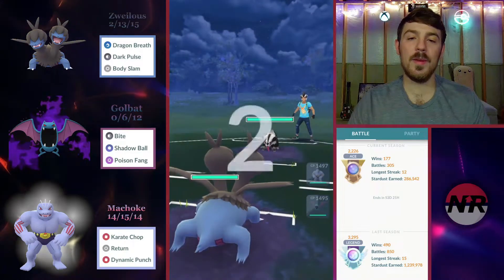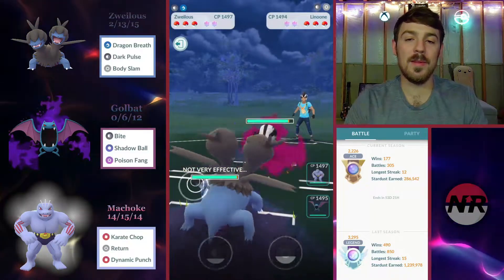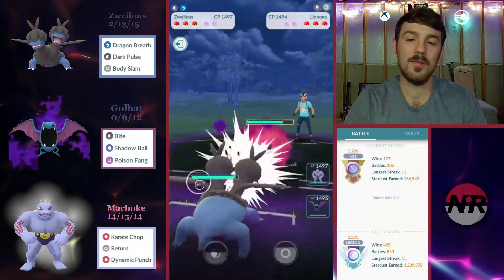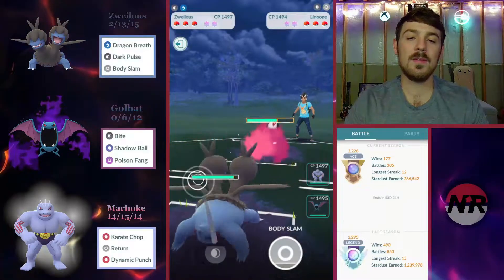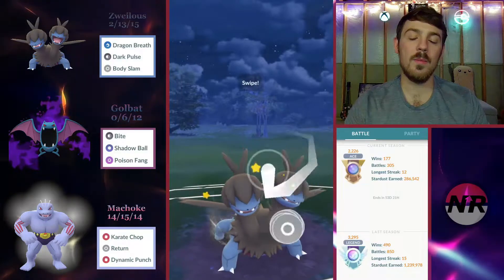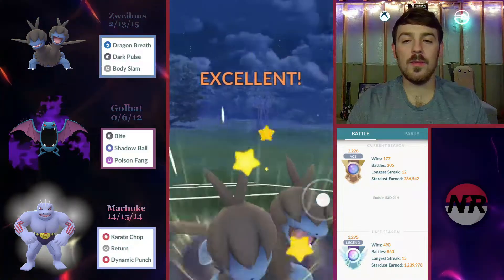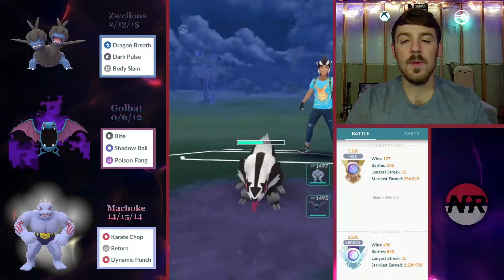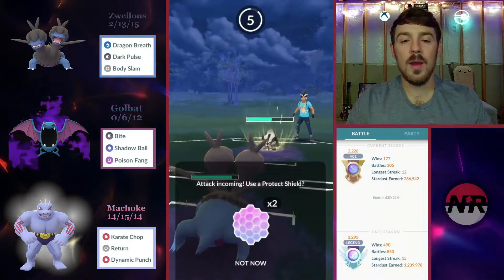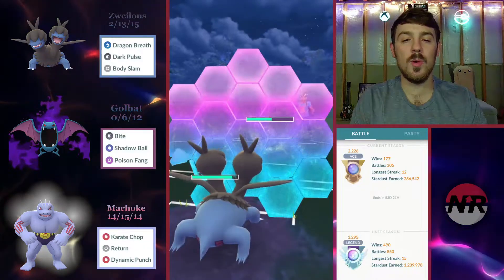In the first match we're up against a Galarian Linoone — a pretty cool pick, but pretty risky since it's double weak to Fighting. It does have access to Gunk Shot so we have to respect it. I do CMP tie them on a potential Gunk Shot after six Snarls, and the opponent does respect it with the shield. I shield myself too, because a Gunk Shot — even though it wouldn't KO — would do quite a bit of damage.